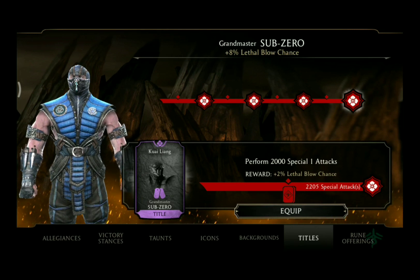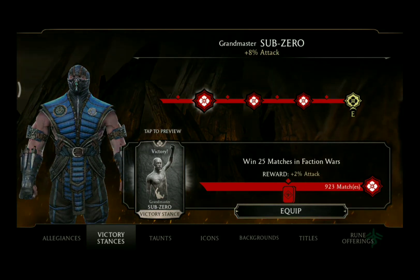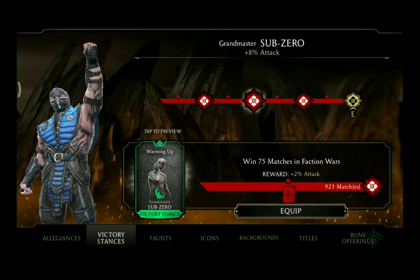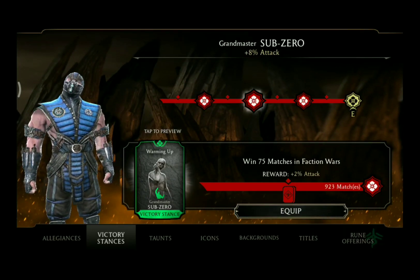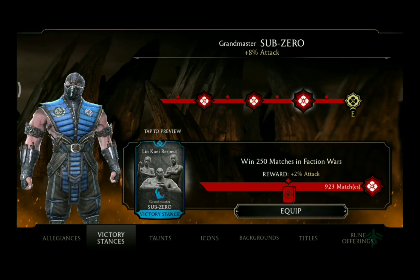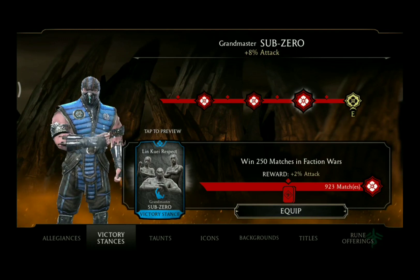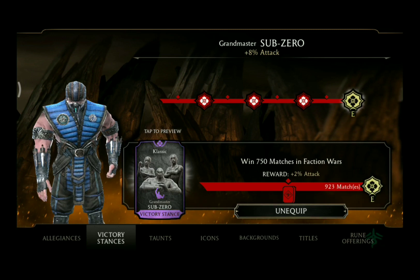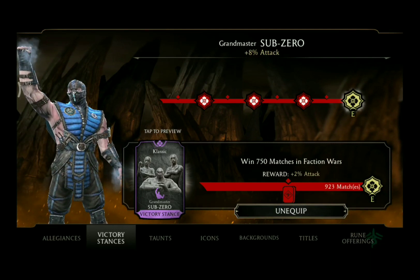Now we are going to take a closer look at the victory stances one by one, starting with Victory. Next one is Warming Up. Third would be Lin Kuei Respect. And exclusive for Grandmaster Sub-Zero only, Classic.